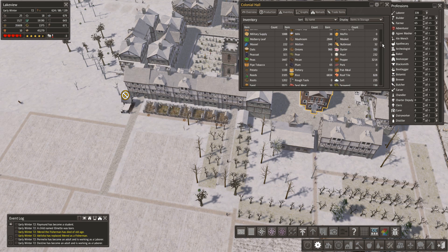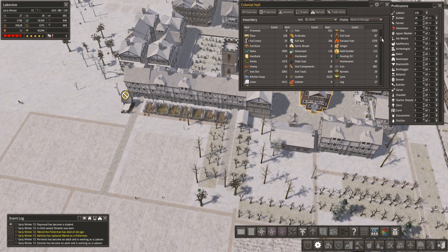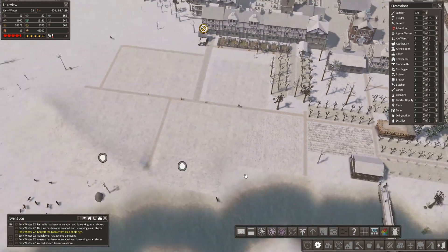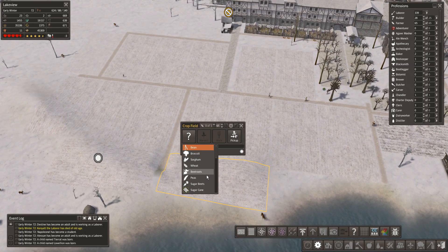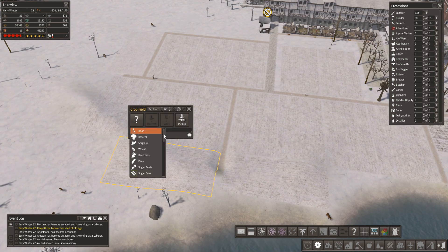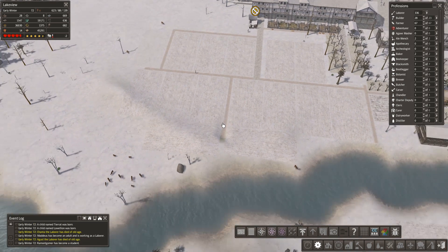Let me check the wheat situation. Wheat - we've got plenty of wheat. How much flour do we have? Flour: 126. I think we might need another flour mill. Let's grow some peas and get that going. Actually let's get some more wheat in - there's beetroots too, let's do beetroots. We've got 67 farmers now.